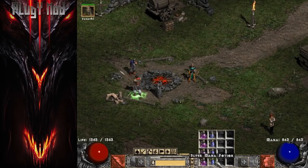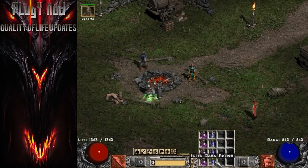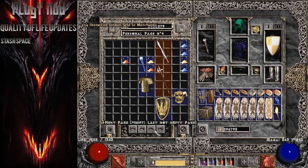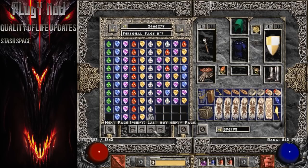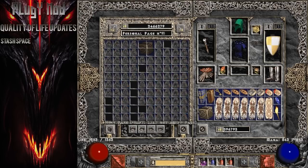The first category is quality of life changes to improve the gameplay of Diablo 2. They made quite a few changes, and honestly I find it hard to want to go back to playing vanilla Diablo 2. The first and probably most notable change is the increased stash and the shared stash. There's literally infinite storage using Plug-Y — well, actually there are 4,294,000-plus stash pages and shared stash pages, but nobody is going to use all that inventory.